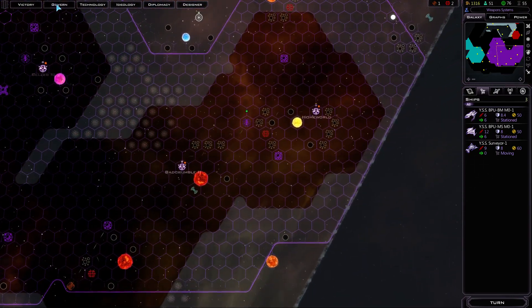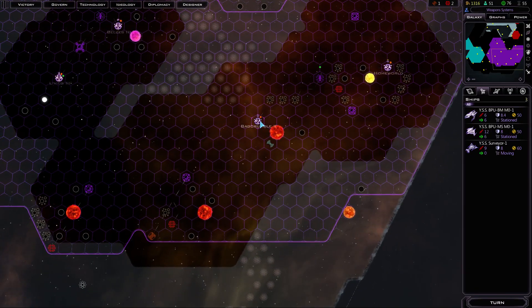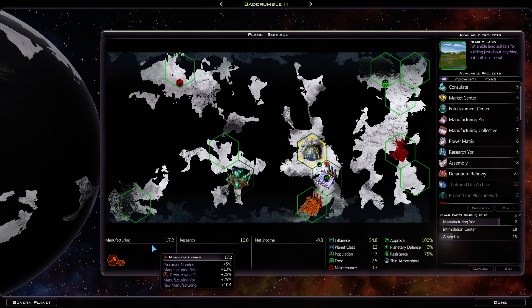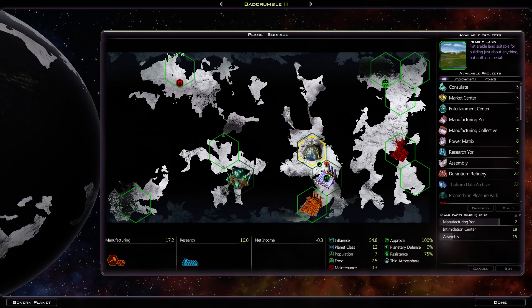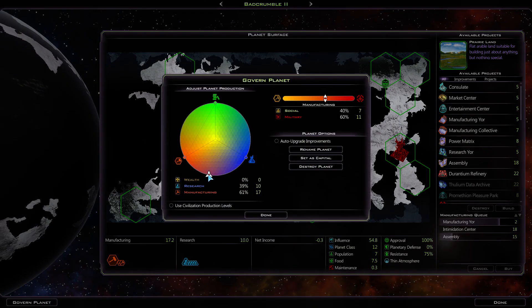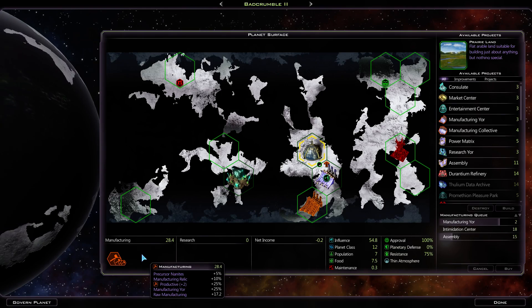Supportive population — let's go see how that affected us. Look at that. All of a sudden, Bad Crumble has 100 morale. Let's go check that out. I want to take a moment to show you that the numbers are true. If we go to 100% manufacturing focus, look at how it says raw manufacturing plus 17.2.